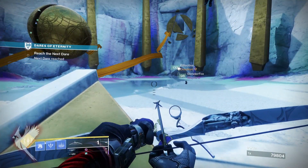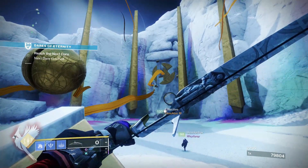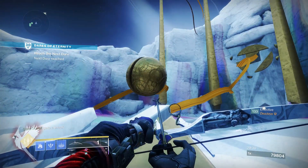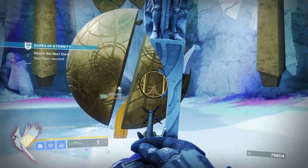Hello everyone! In this video I wanted to show you how to time the launcher after the first encounter in Dares of Eternity, and the launcher actually gives you the answer. You may have seen these two half spheres aligned into a whole sphere next to the launcher, and this is the answer.